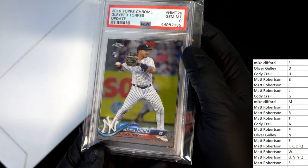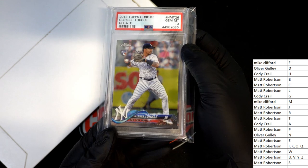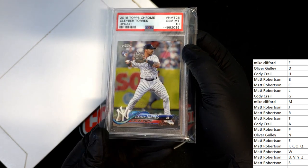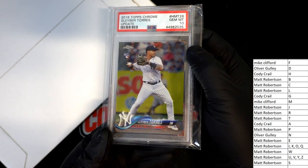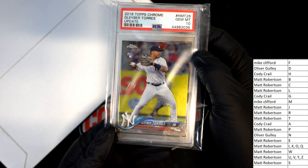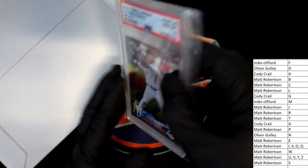Very nice. Yankees. Jim at 10. Rookie. Letter T. Matt, you've got a Yankees rookie card — Topps Chrome Baseball from Update. Jim at 10.